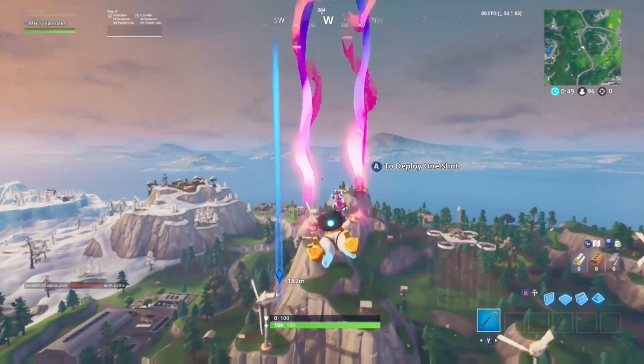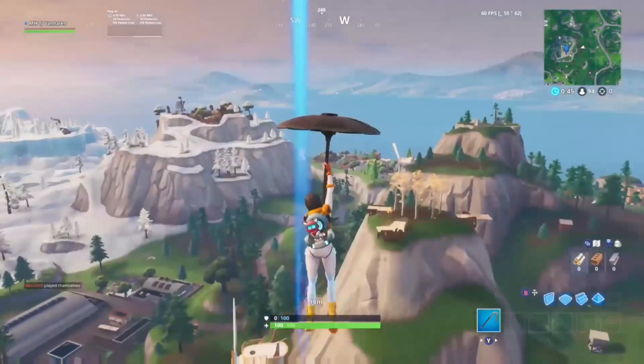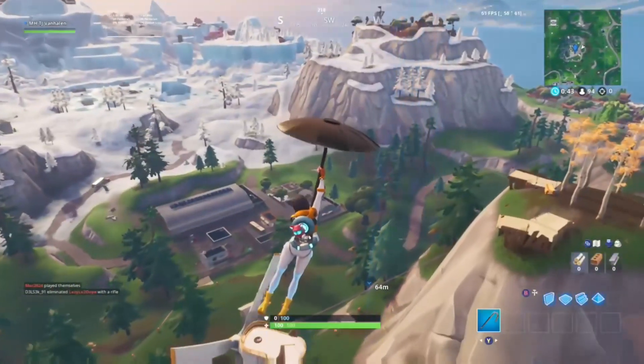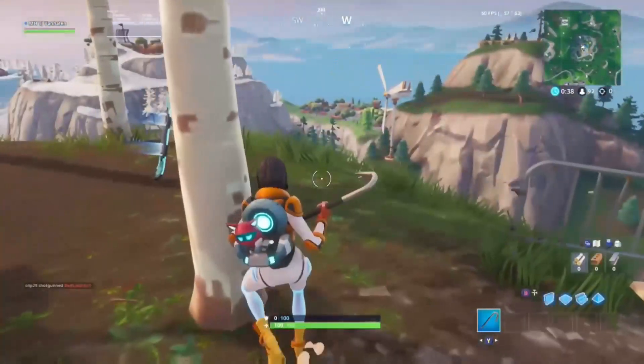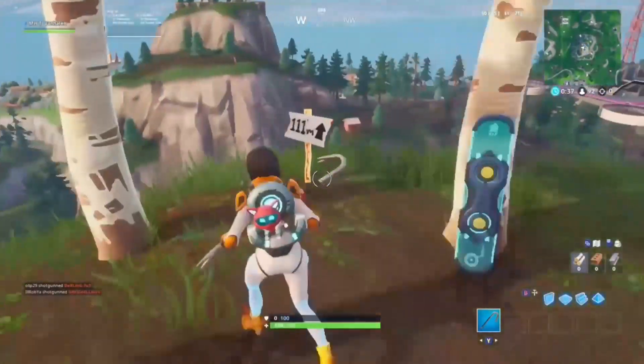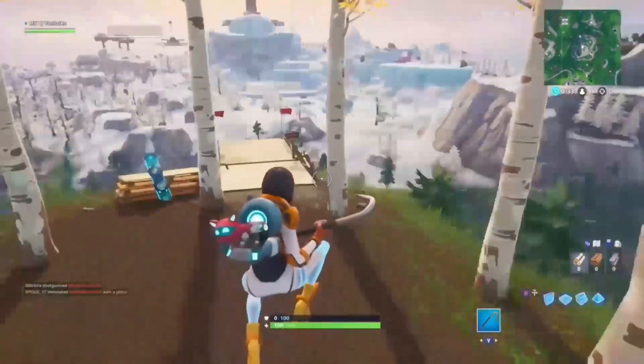Footbite 64 is on Stunt Mountain. You must be wearing the Rock skin to get this one. Strap down and your footbite should be right over here. Just make sure you're wearing the Rock skin or you can't get it.